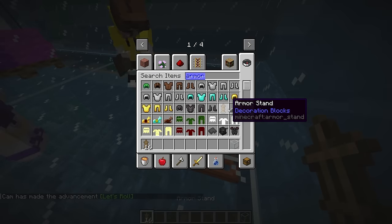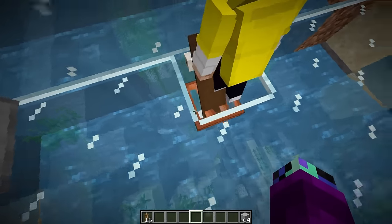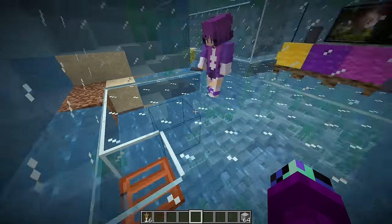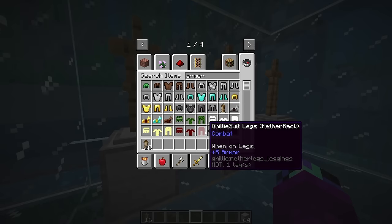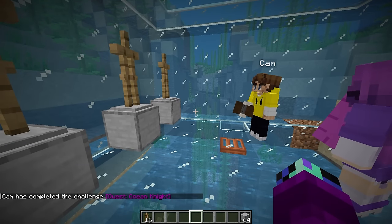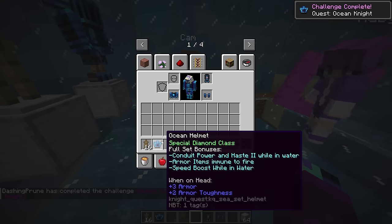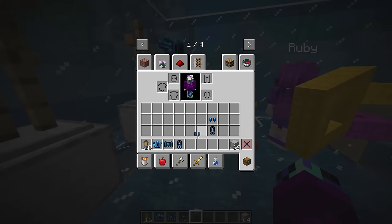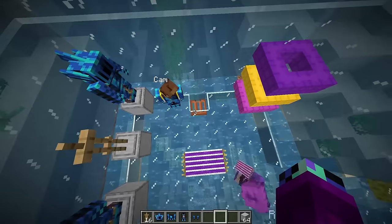Now we gotta grab some scuba diving gear. Let me put down armor stands for each of us on the wall. Wait - Cam, you're going in with a skateboard? I'm gonna shred this half pipe! I don't think you can skateboard underwater. Let me put some ocean armor on each stand - there's an ocean helmet, ocean body, ocean undersuit, and ocean leg guard.